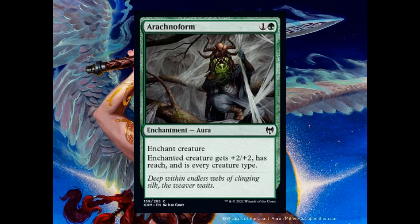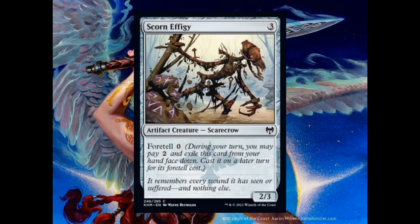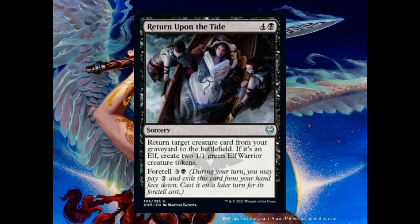Day 9 of the Kaldheim spoilers. A lot of good and powerful cards have already been spoiled for this set and more will follow. But before starting, let me show you Battle Mammoth. This was the first card that was leaked with the Foretell ability, and I also used it for my tutorial video. Now it's officially spoiled.